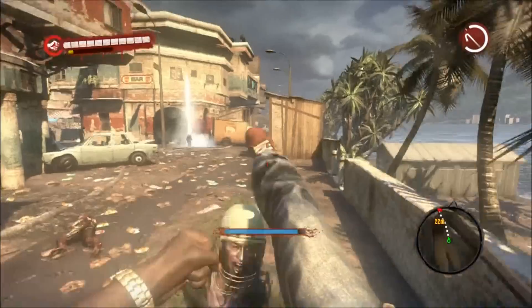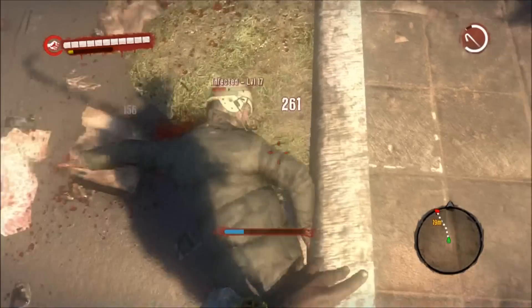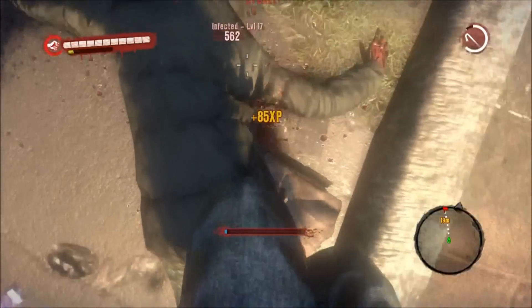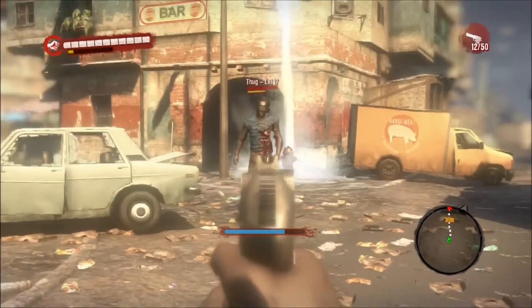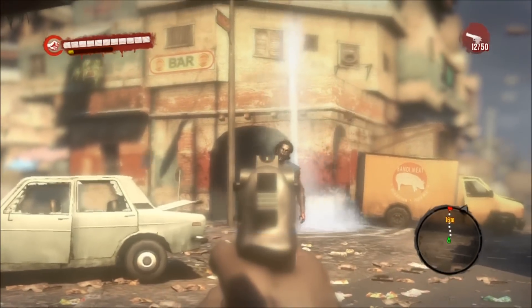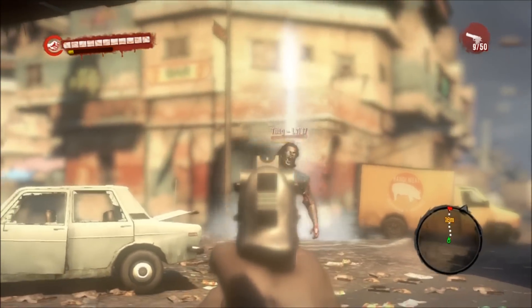So what we're doing in this walkthrough — we need to shut off all the water fountains. Pretty much each water fountain is guarded, I'm pretty sure, by one of these boss characters.